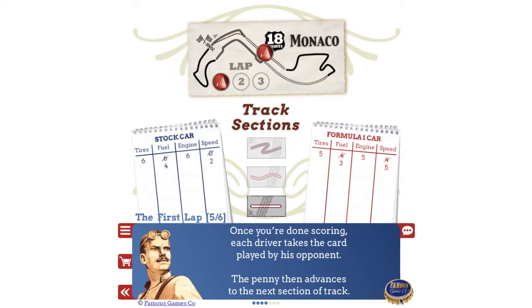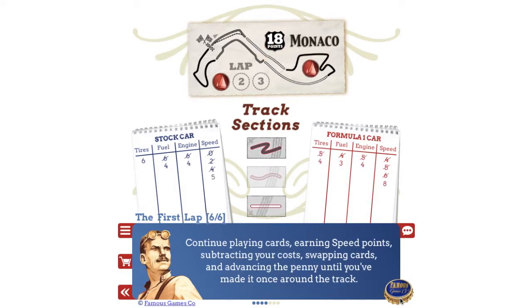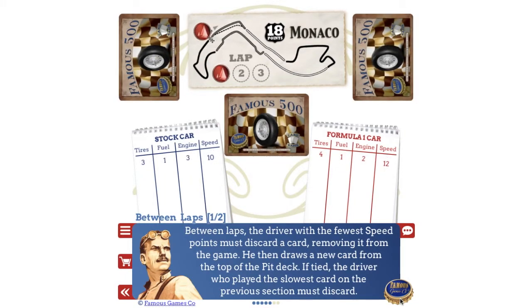The penny then advances to the next section of track. Continue playing cards, earning speed points, subtracting your costs, swapping cards, and advancing the penny until you've made it once around the track. Between laps, the driver with the fewest speed points must discard a card, removing it from the game, then draw a new card from the top of the pit deck.